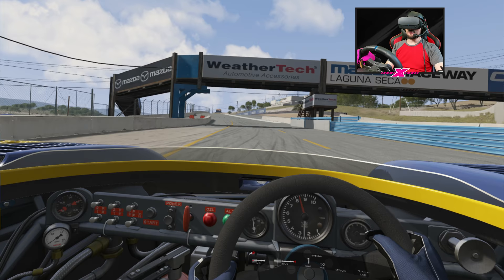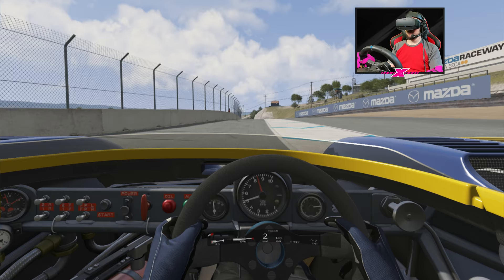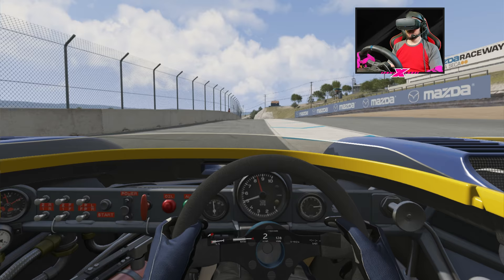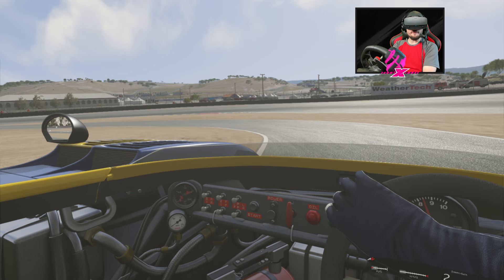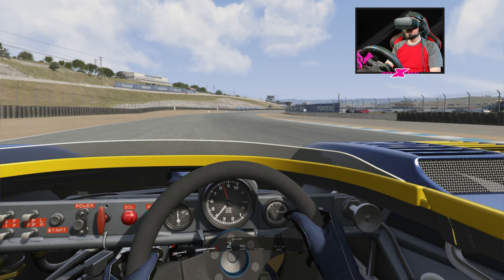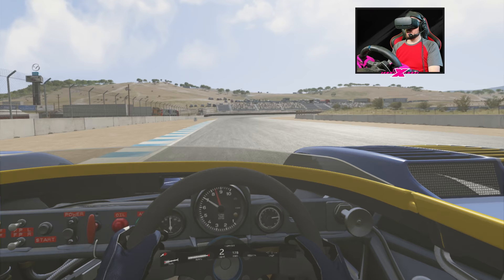The version on Assetto Corsa is the race trim version of the car, so it's only 1,100 horsepower, not the 1,500 qualifying trim version. But that is plenty enough to get around Laguna. Of course, we have early 70s technology, early 70s brakes, early 70s aero as well. You think about Formula One cars in the 70s — they really weren't that aerodynamic compared to what they are now. Yet we've got this massive lump of engine in the middle that produces numbers beyond what we achieve nowadays.